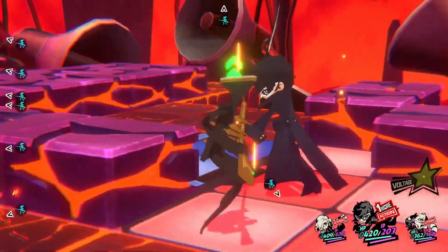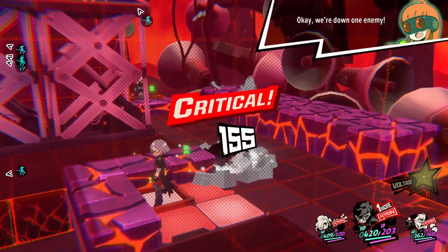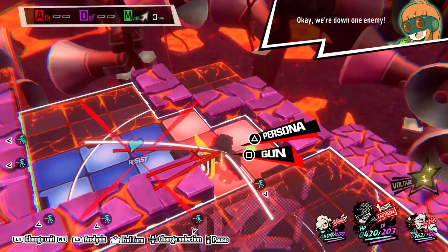To begin, players should move Joker onto the red elevator directly ahead of him before swapping to Arena and having her activate the red elevator.